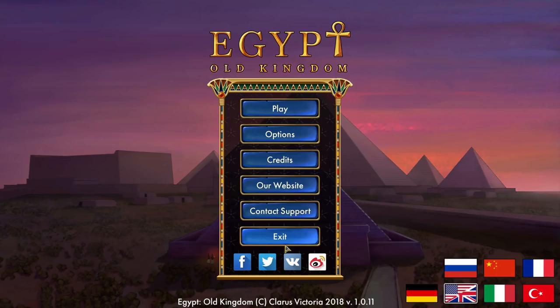Hey guys, I'm Kyoko. Welcome to Egypt Old Kingdom — that's what we're going to be trying out today. What is this game? It's a kind of strategy game, a turn-based system. It's made by Klarus Victoria, who were nice enough to send me the game key for free. It just came out on Steam a couple of days ago.